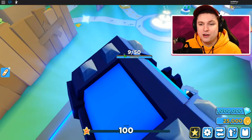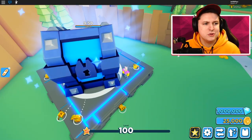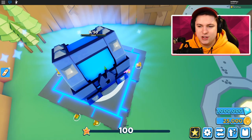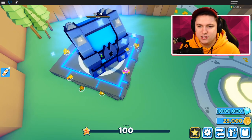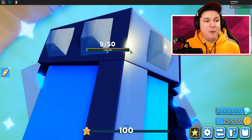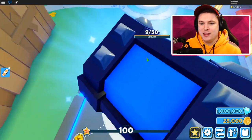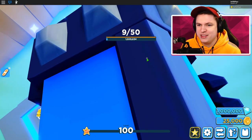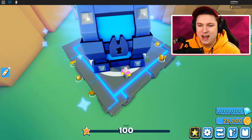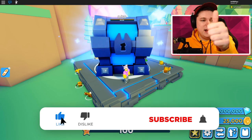We're gonna check if we can take down this chest. Let's run this — okay, we're almost done. I'm gonna put the pets back on because they were going quite fast. We have 1.1 million HP left. The lower it got, the laggier it got — I don't know why. But we're at 900,000 left now!